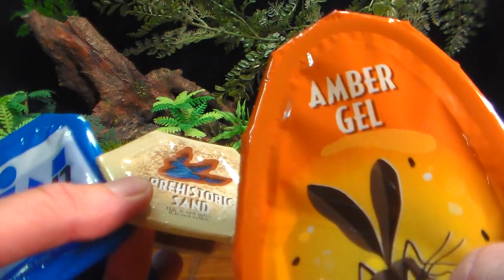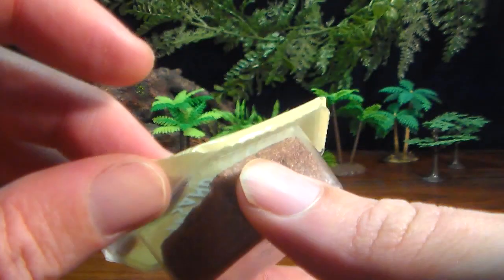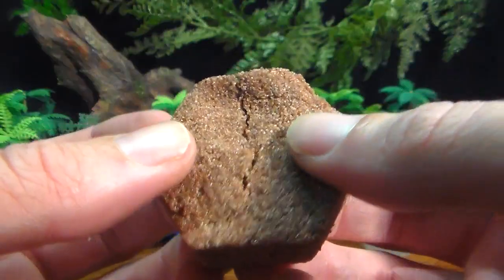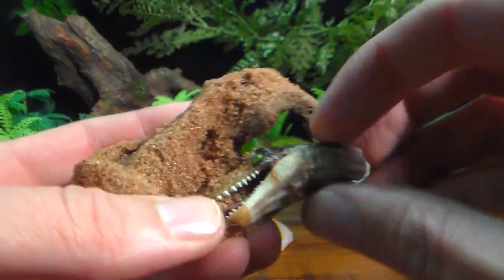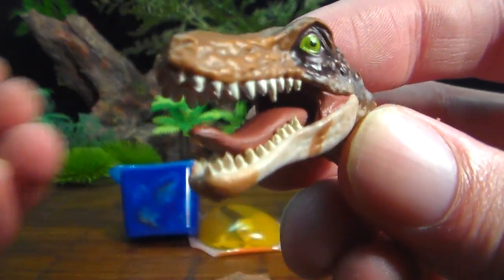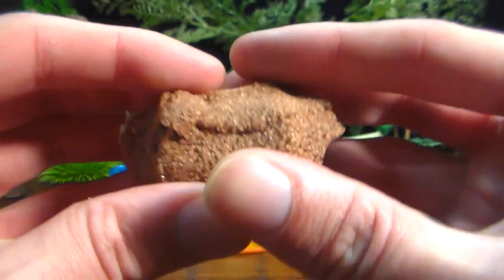Engine slime, prehistoric sand, amber gel. The amber gel is really awesome — there's a mosquito inside, and when you turn it around and see through it, it's almost like a piece of amber from the movie that the scientists would be extracting DNA from. How about we open the prehistoric sand first? I believe this prehistoric sand is just kinetic sand. Just like Dr. Grant and the paleontologists in the movie, we have to dig through the kinetic sand to get our dinosaur — and it looks to be the head of the Spinosaurus. Digging it out of the sand. I cleaned off most of the kinetic sand from the Spinosaurus's head — pretty movie-accurate looking colors for the most part. The kinetic sand is kind of squishy; this feels a little bit harder than some of the other kinetic sand I've used.